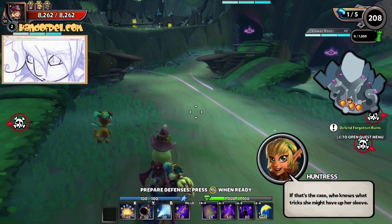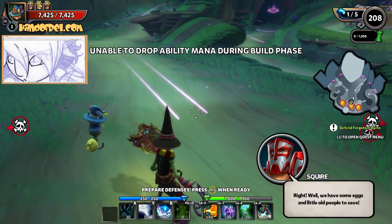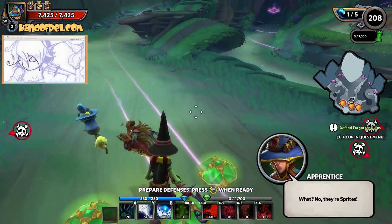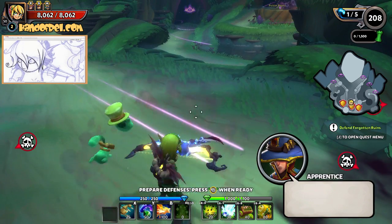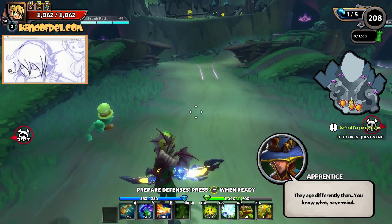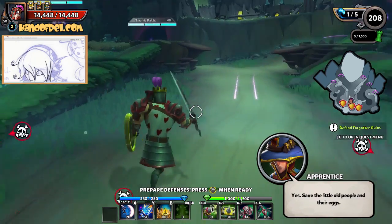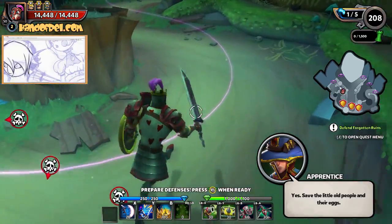I've been trying to get a weapon for the Gun Witch but they haven't given it to me. They've given me a staff for my apprentice and they've also given me a bow for my archer, but that's not what I need. So anyway, let's build some turrets and see where we go here.